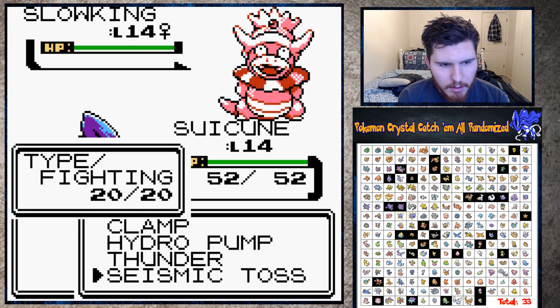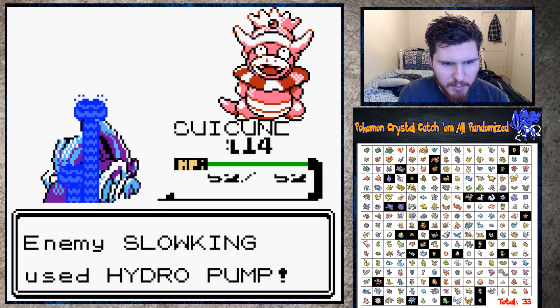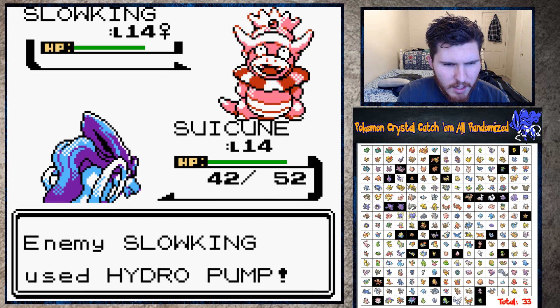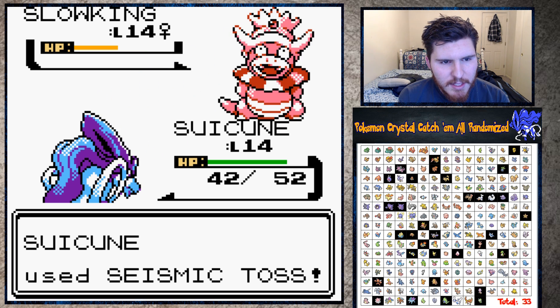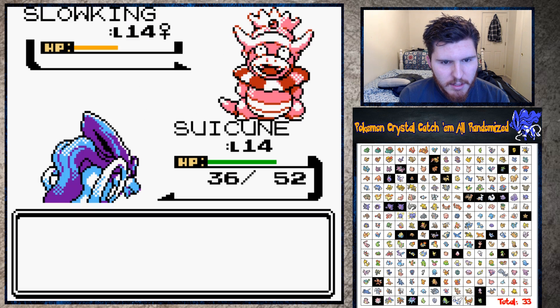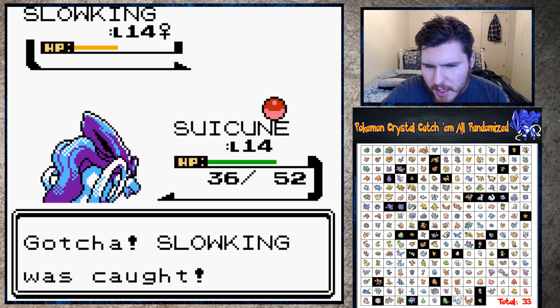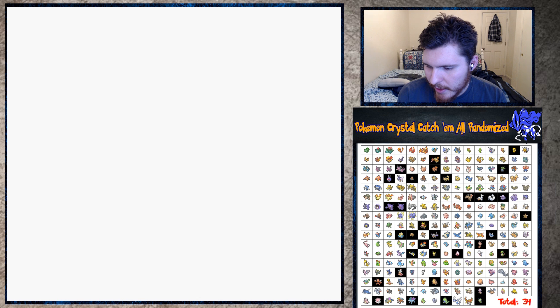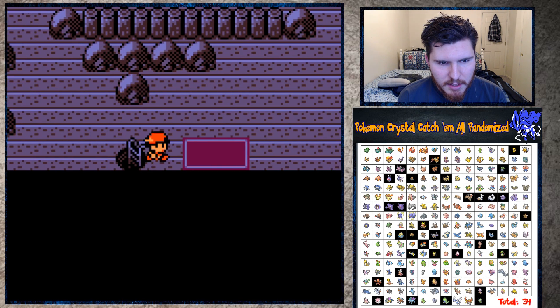I'm going to switch to Octillery - Seismic Toss here, it shouldn't kill. Hydro Pump not gonna hurt me too much - yeah, it did exactly 10 damage. Octazooka - that's Octillery's special move. Octillery is an awesome Pokemon. This should catch now - Slowking should be right here, yep! I know where some Pokemon are - the starters are at the beginning, the legendaries are at the end, and the other Pokemon are scattered throughout. Up to 34 Pokemon!